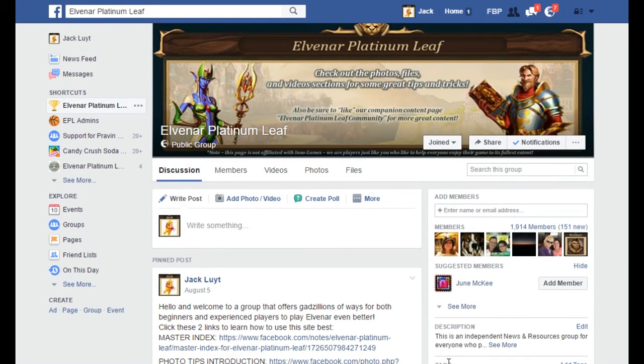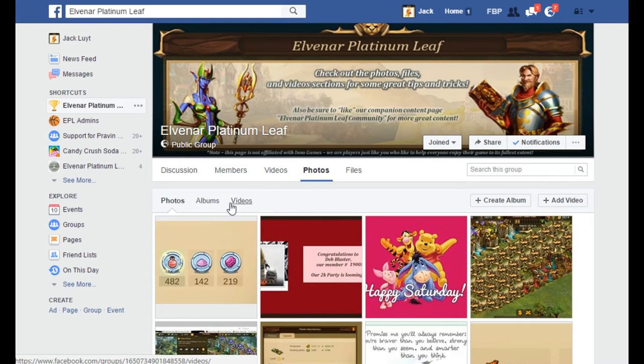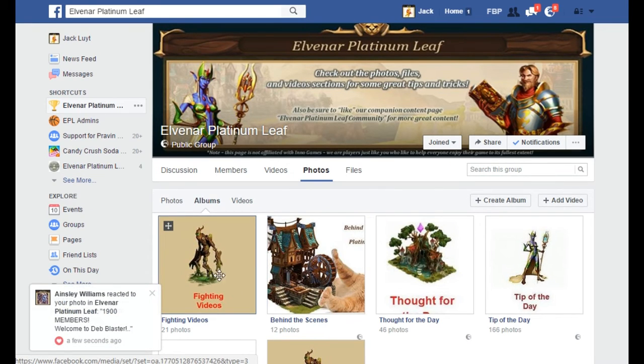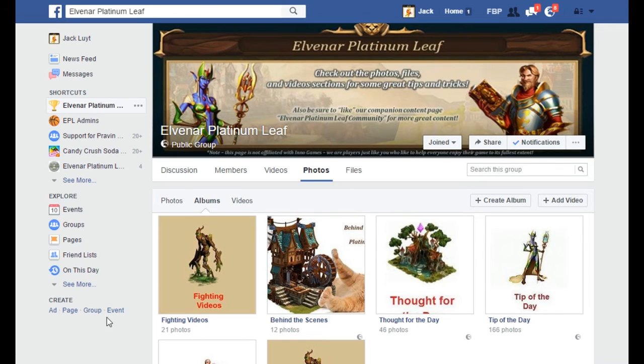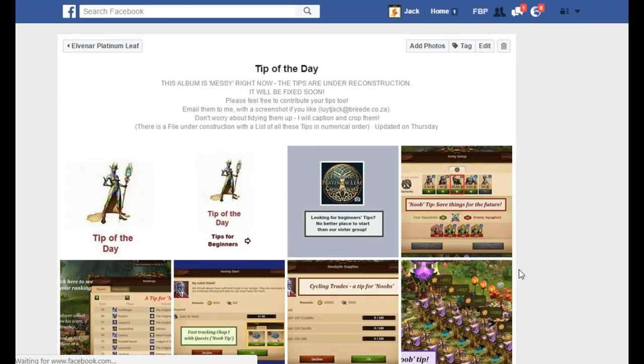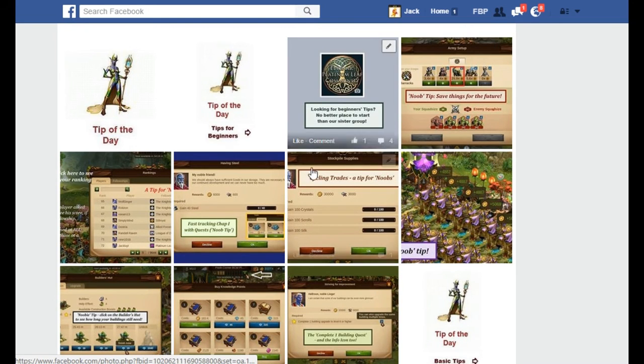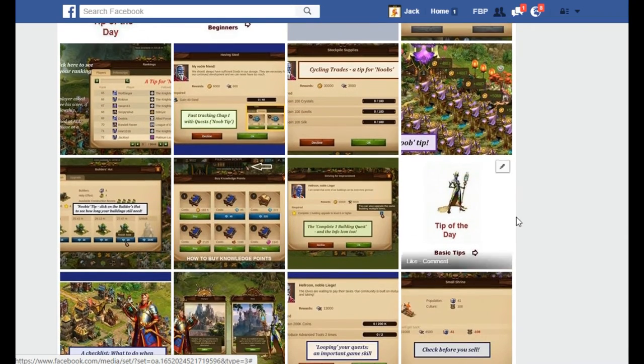Now I showed you the files — let's look at our photos. Click on photos, then go to albums. These are our videos which Nomar has made for us. Then we have a Tip of the Day — that's my baby, I'll show that to you. Every day over the last year we've done little tips. These are beginners tips — I'm still working on them, they need to be rewritten. Here is one of the new ones which looks rather nicer. These are old ones that are a little bit shoddy but there's good information in them so they haven't been deleted.